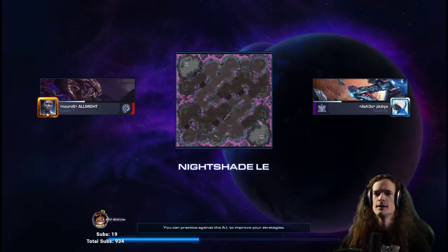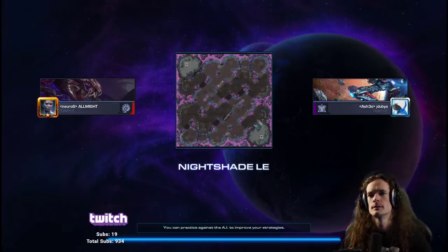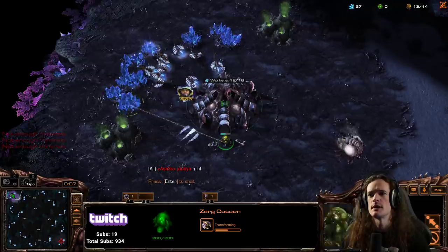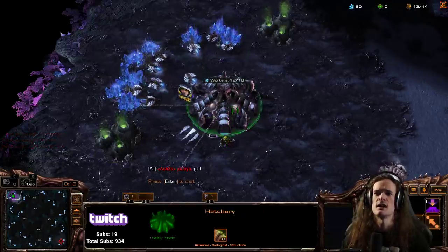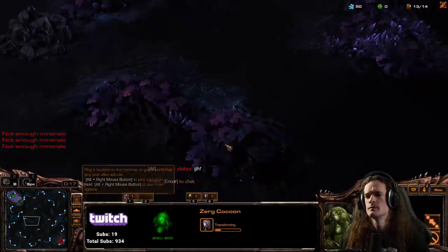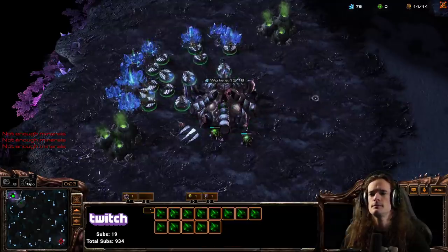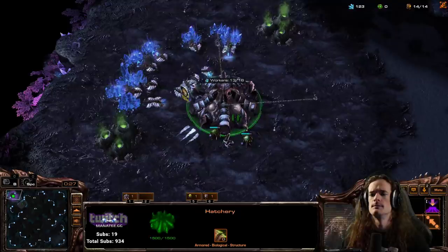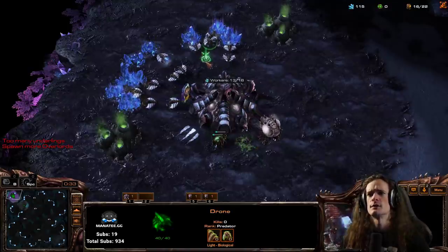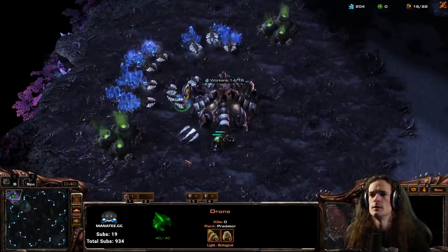Ladies and gentlemen, a Roach Hydra Viper max-out in guide form. I will now speak through the build. Do you struggle against mech? Do you just attack with 85 roaches into 99 tanks? Do you see 7 Thors on the opponent's side of the map and throw your hands up in the air, unsure of what to do? Don't worry, I have a max out for you. It's a Roach Hydra Viper max out, and it's a classic approach to Zerg versus mech. This is not a new idea — this is an idea that is older than most legacy builds.